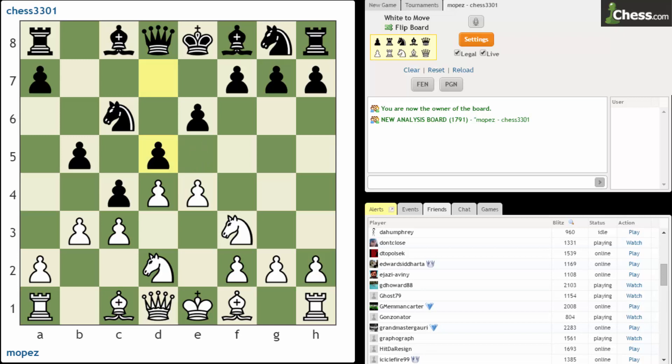Now we have e5 — white is releasing the tension in the center. However slight it is, I would identify white as being slightly ahead in development. If that is the case, you should be more welcome to exchanges and to having the position open up rather than close. Either keep the tension and let the pawn sit, or capture — those will be two better options than pushing forward with e5.